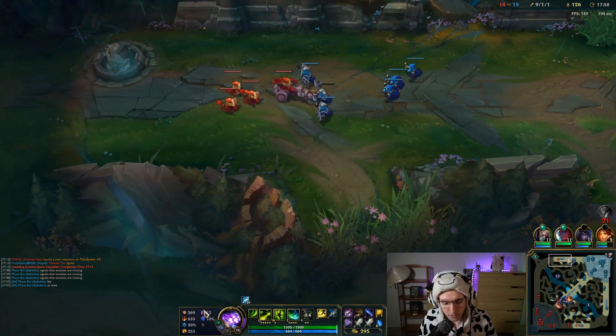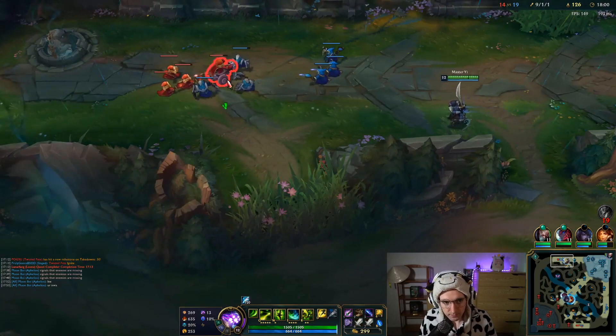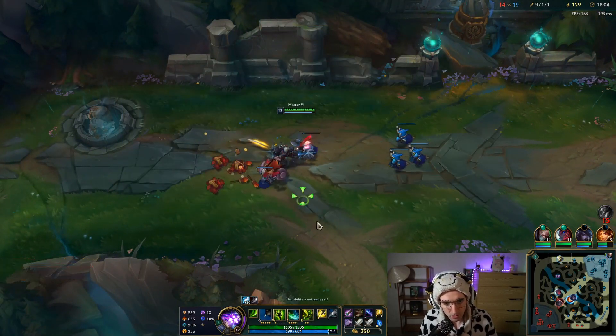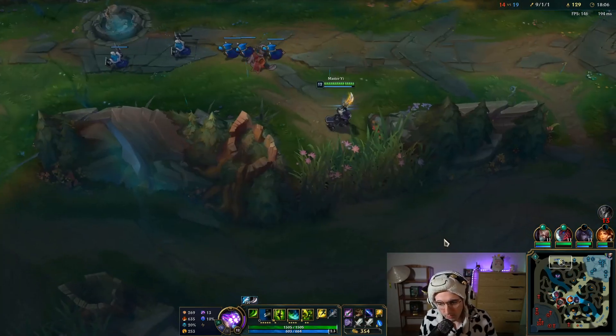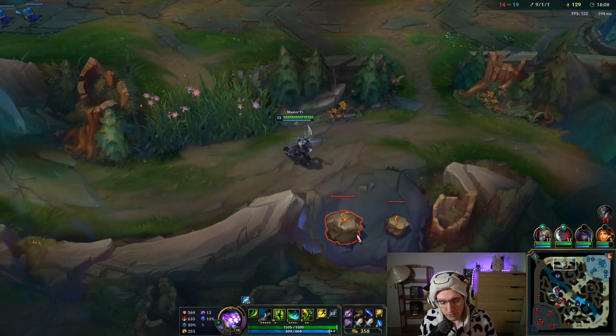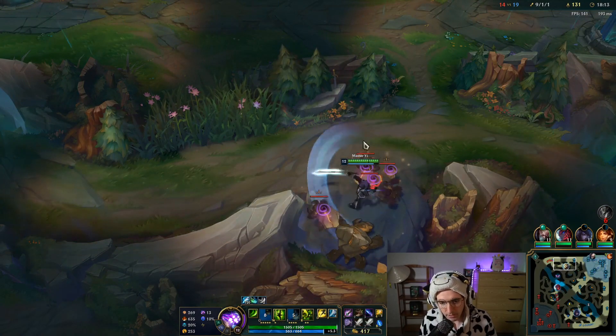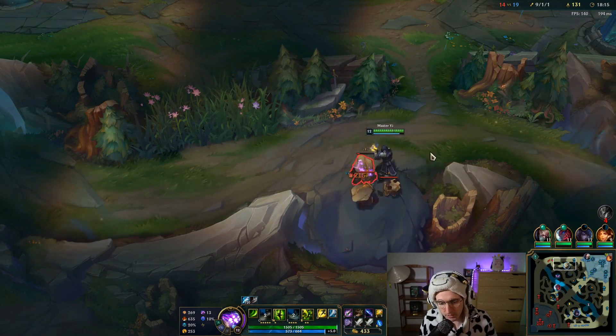The magic damage skill is okay, but a really cool thing about this build is it makes Alpha Strike actually do something. Before, your Alpha Strike legitimately doesn't do anything.